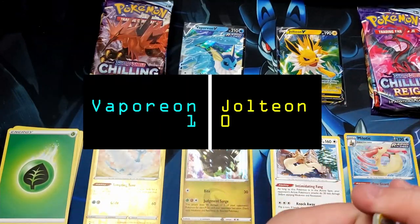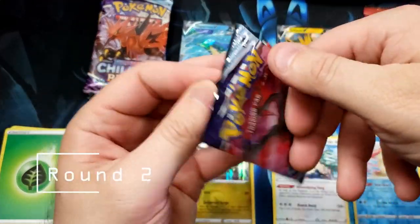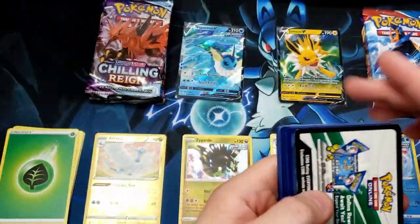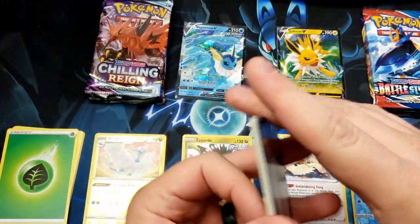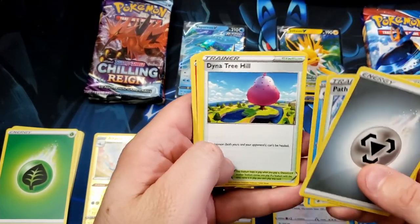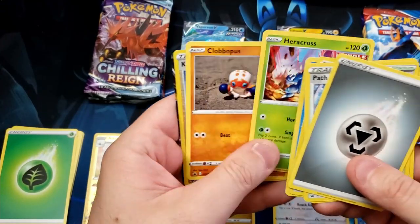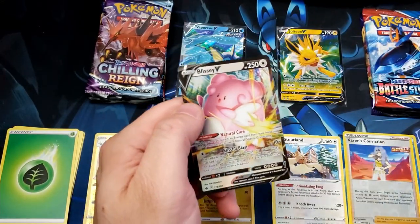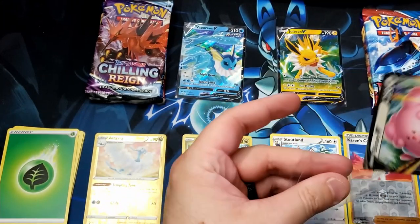Okay, let's keep it on the Jolteon side — see what Chilling Reign brings. Is it coming with that ice-cold goodness? Four to the front, and we got a Path to the Peak, Drizzile, Dinotree Hill, Drilbur, Mawile, Heracross — I see something good — Phoebe, Karen's Conviction, and a Blissey V! Nice, nice, that is definitely a hit.